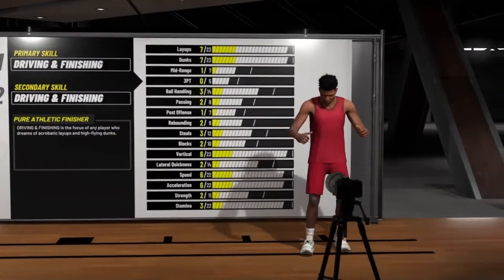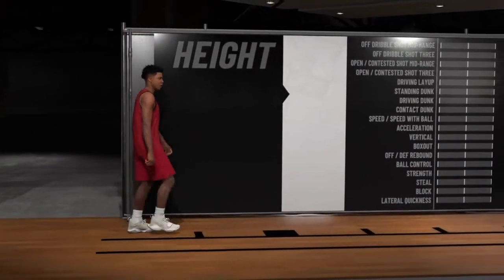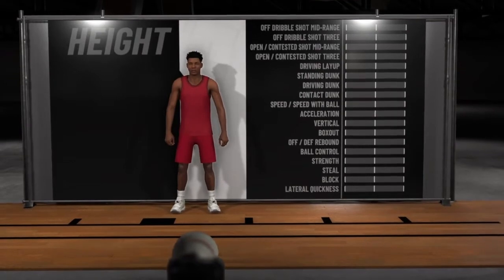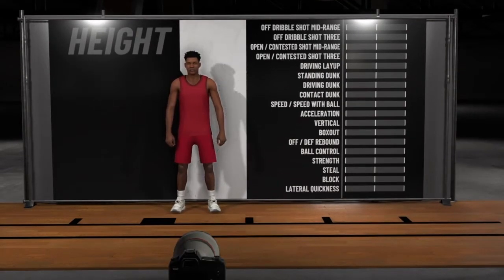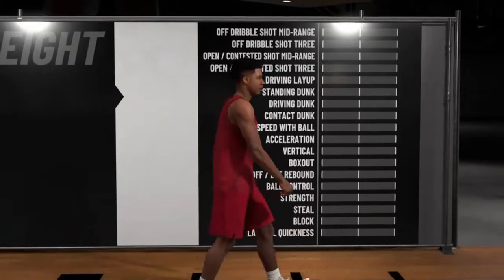As y'all can see right here, I am making a power forward. You're supposed to make a power forward and he's supposed to be all default — just all default height, weight, everything. Don't change a thing about him. And then what you want to do after this is sign with the Cleveland Cavaliers.